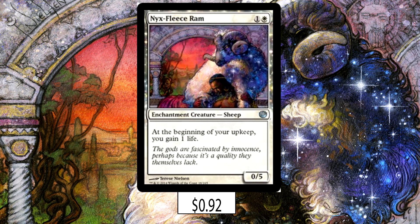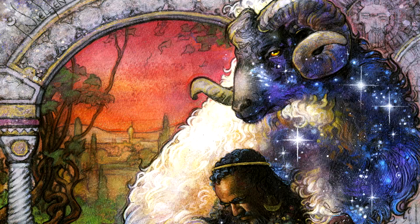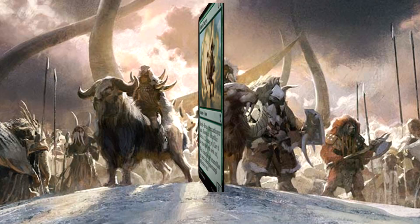A rare sight — a non-horse creature. Nyx-Fleece Ram isn't a horse, it's a sheep. But we honestly needed another early drop that gave us consistent life gain, and the Ram does just that. It has a huge butt, is really difficult to attack into, and it gives you life at the beginning of your upkeep — perfect for creating horses and making sure we don't die before we get our stud online.